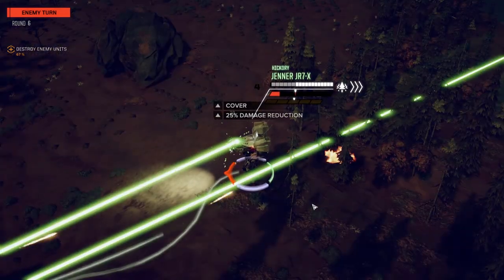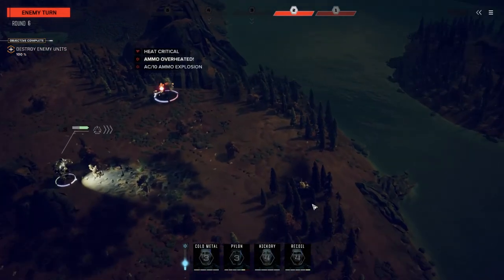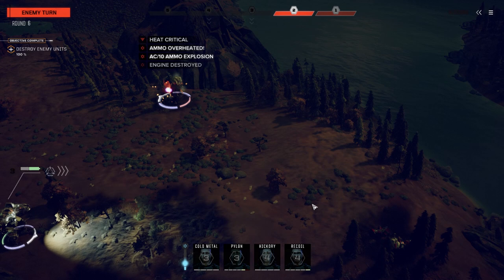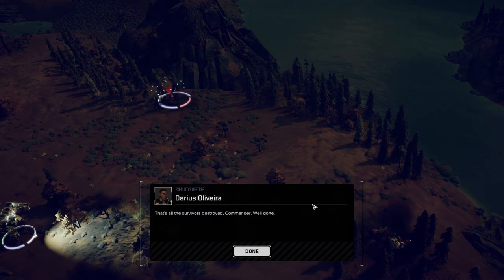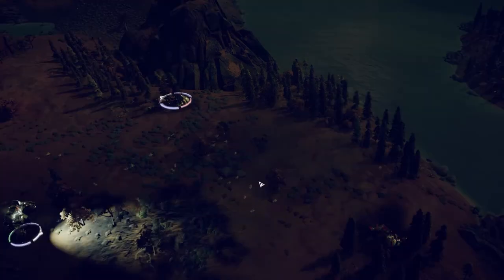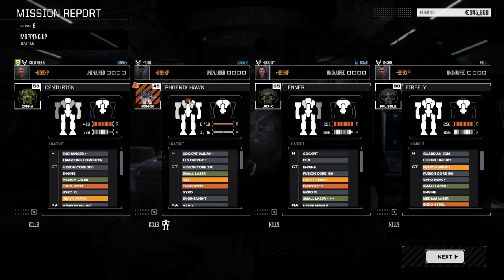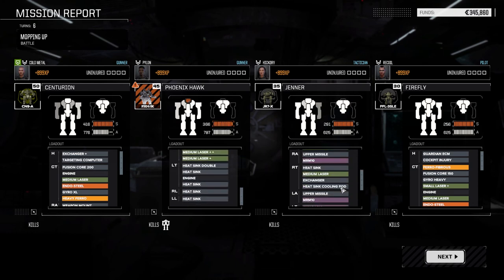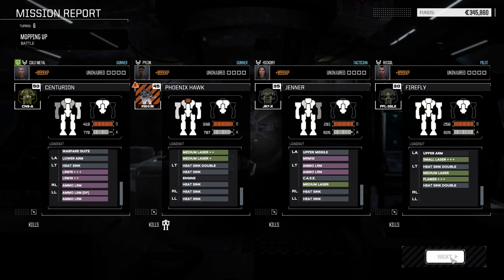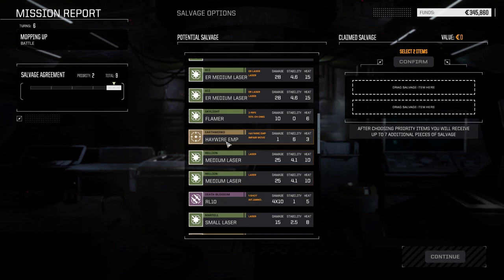He's going to go up to the Centurion — oh, he's not. I thought for sure he would have. Does that mean we get the AC10? I don't know if we're going to get the AC10 for that or not. All right — 207,000, that's pretty good. The head hit — we got really lucky not getting killed by that; that was the Ultra AC10. No critical components damage anywhere, which is excellent. Salvage: good chances for Victor parts, that's awesome. ER medium lasers, Haywire EMP is nice.